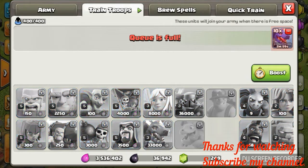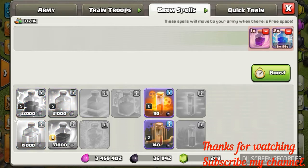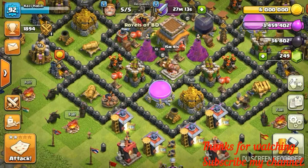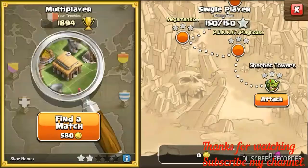10 Dragons, 2 Lightning Spells, 1 Raid Spell, and an Earthquake Spell. Let's heal the Barbarian King. Let's attack in the last Champion map.